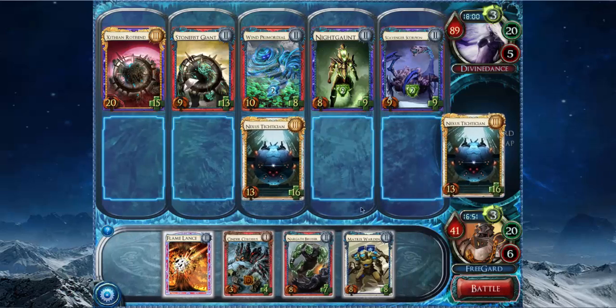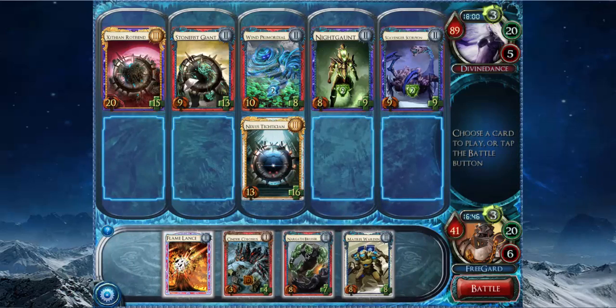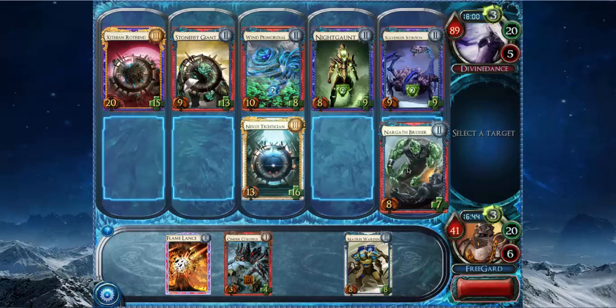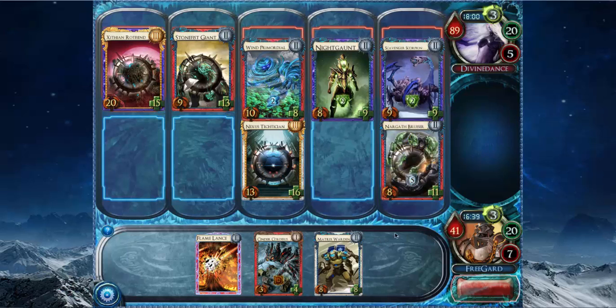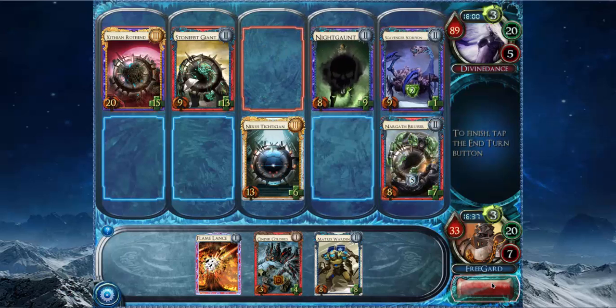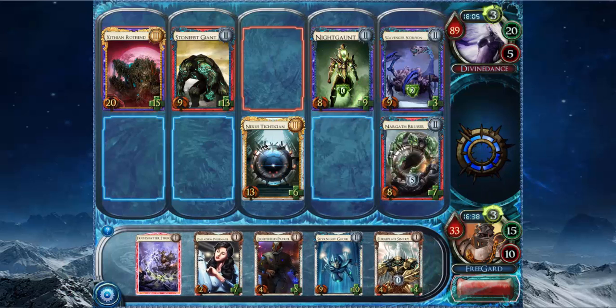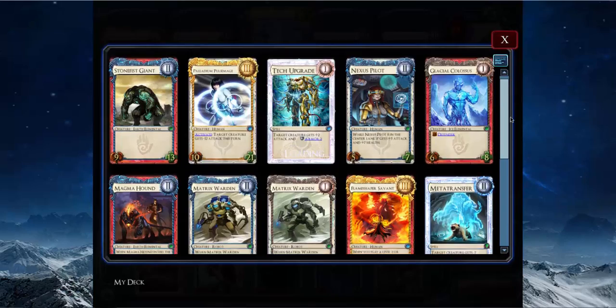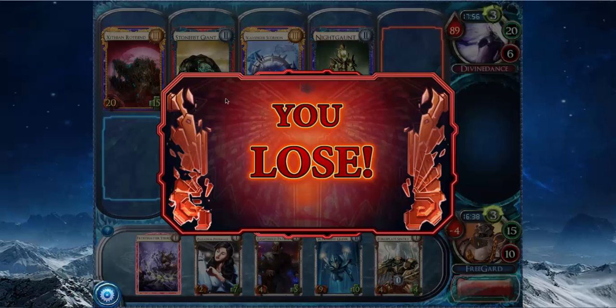Well, I can't stop the Level Screw, which sucks, because I want to stop the Level Screw. I just blocked the Skyvenger Scorpion because it has more power than Nikon. And draw some Level 1 cards. This is absurd. Why am I getting punished so hard? I drafted a bunch of cards to prevent this.